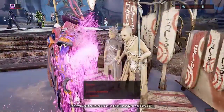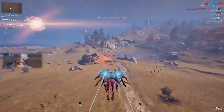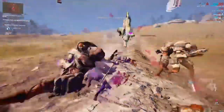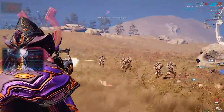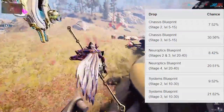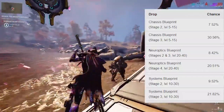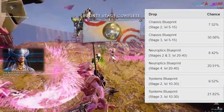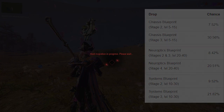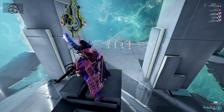Gara is obtained from the Plains of Eidolon bounties. The level 5 to 15 bounties will give you the chassis on both stage 2 and 3. The level 20 to 40 bounties will give you the neuroptics. The level 10 to 30 bounties will give you the systems. Keep in mind these components have multiple chances of dropping, usually twice per bounty on differing stages, with the final stage having the highest percentage — generally above 20 to 30 percent depending on the piece. Just do the bounties and farm them out until you get the pieces.